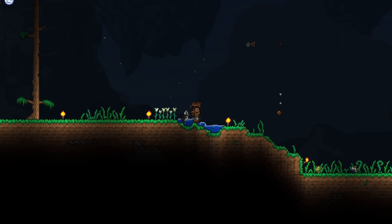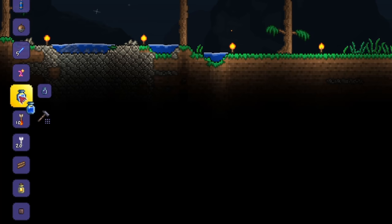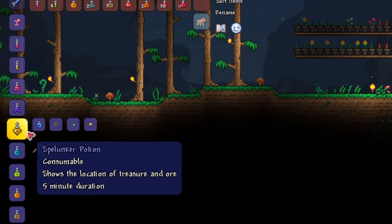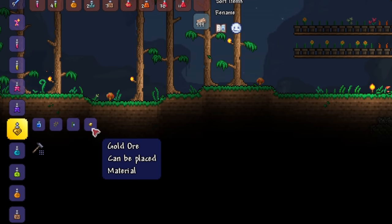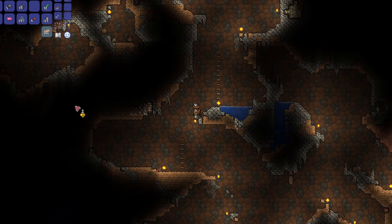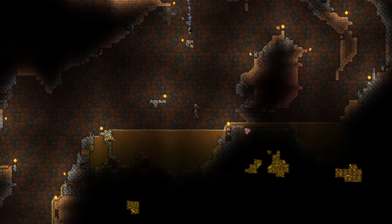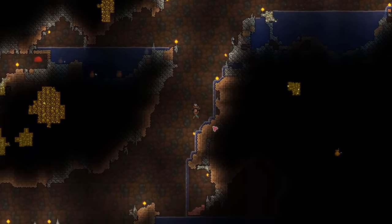Craft empty bottles with glass and head over to any water body. When you're near water, you can craft bottled water using the empty bottles. This will serve as the potion base. So with that, craft some spelunker potions with bottled water, blink root, moon glow, and gold ore. When you drink a spelunker potion, it allows you to see all the ores and treasures on the screen. It also shows you chests and life crystals. It's a really handy potion to have — being able to craft them makes your life so much easier.